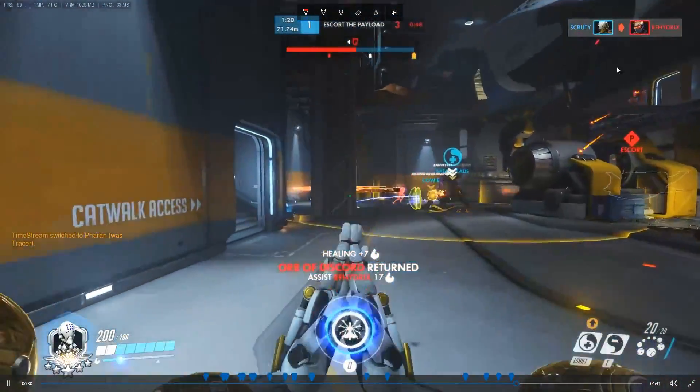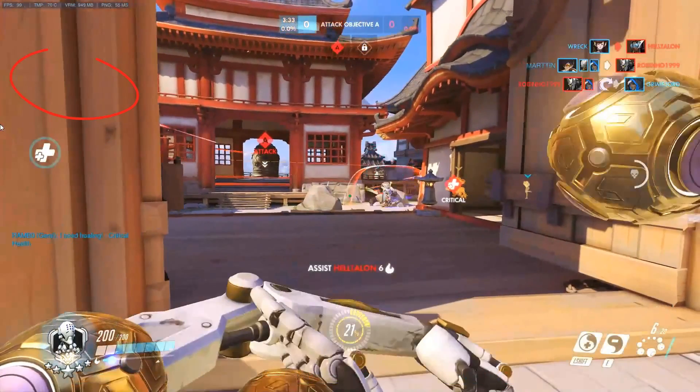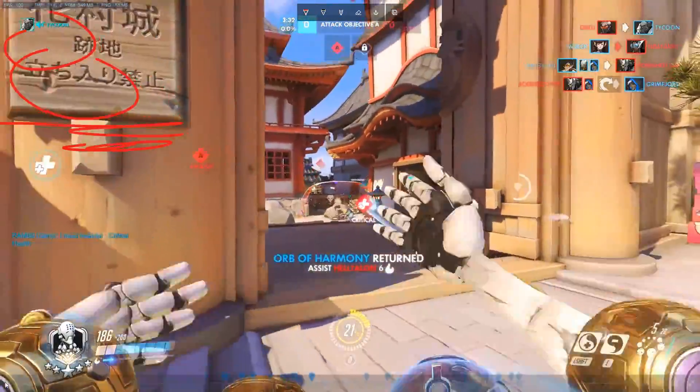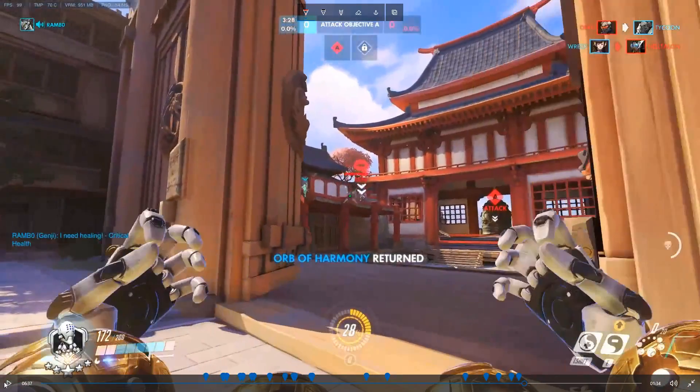Spam the areas where the Soldier is and just get a lucky headshot. On Hanamura, Soldiers are always on the left — either on the little balcony or on the roof. Knowing this, I'm going to go in there, charge my shot, and spam orbs because that's where Soldiers are. One shot in, discord it, second shot headshots — he's at 3 HP. Easy kill.